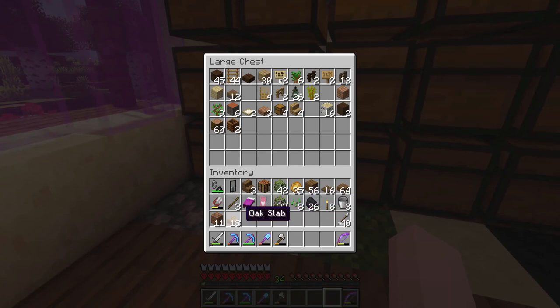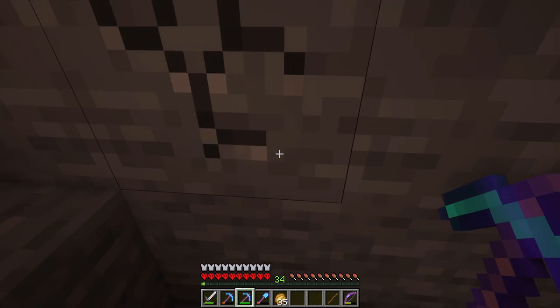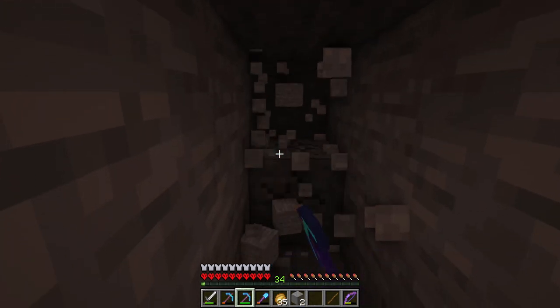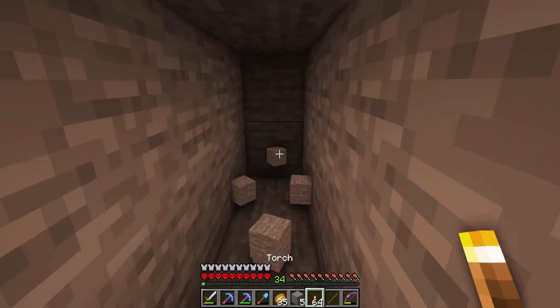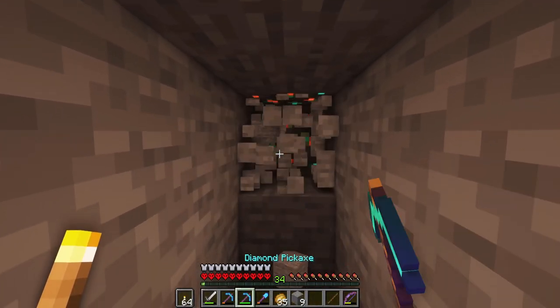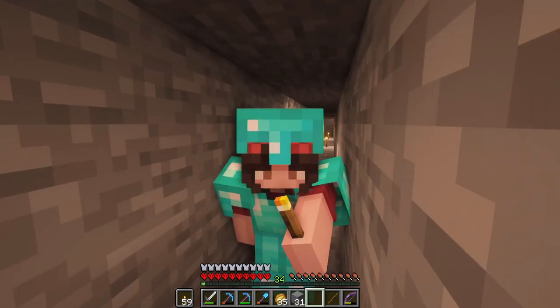I'll just empty my inventory really quick because now I'm gonna go mining for the castle. I'm not gonna go to deepslate level though because I need stone, and with my new silk touch pick I can finally pick it up. This level is also perfect for finding iron and hopefully coal, because I just wasted it all on torches because I was scared of the dark. I mean, I'm not scared.